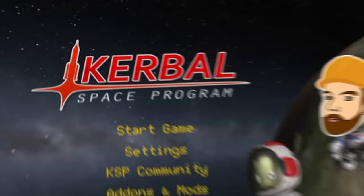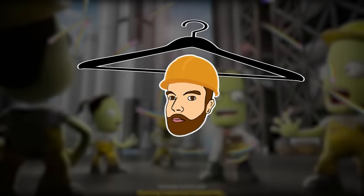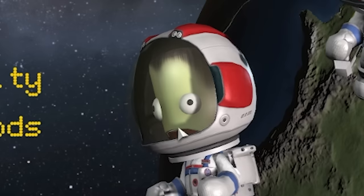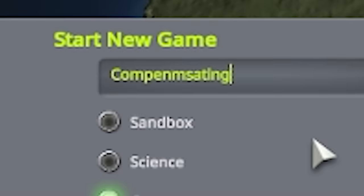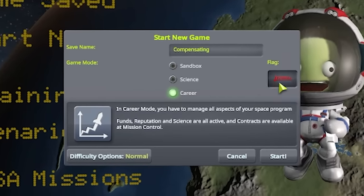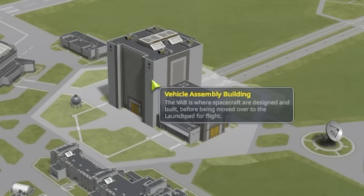Hello fellow engineers and welcome back to Kerbal Space Program. Today I've battled the loading screen remembering how many mods I have installed, and hoped that I still have the one that lets you extend your hangar so I can keep building up and up. We'll start a new game - we will call this 'Compensating' - and of course this is funded once again by the UK Space Agency. Let's get into the Vehicle Assembly Building, the VAB.